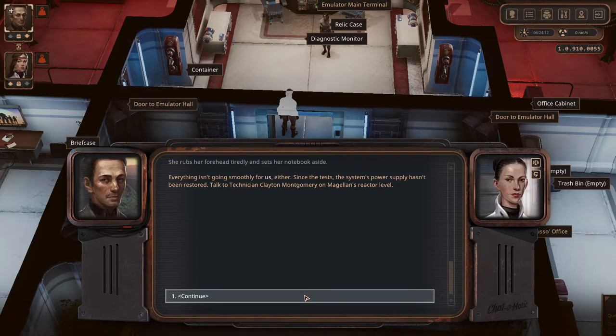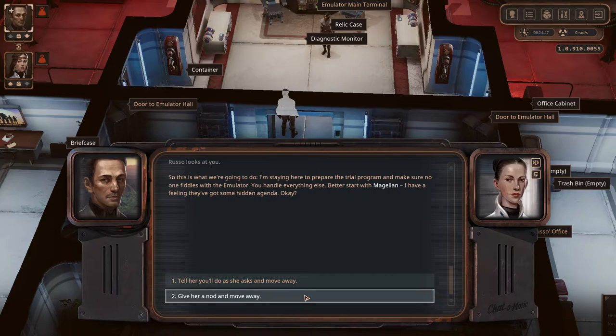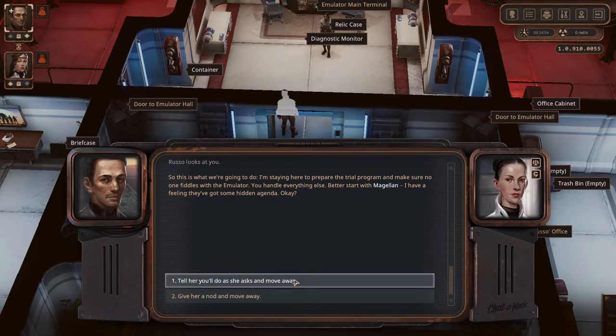You should also talk to those nutty church people — Santiago usually preaches near the city entrance. Promise me a special version of the teleglasses to connect to the emulator — so far, nothing. The system's power supply hasn't been restored since the tests. Talk to technician Clayton Montgomery on Magellan's reactor level. The emulator needs anomaly essence to work — this essence can be found in various parts of the dome. Do you know about the picnic neutral zone? That place in the swamps is full of anomalies. I'm staying here to prepare the trial program. Better start with Magellan — I have a feeling they've got some hidden agenda.